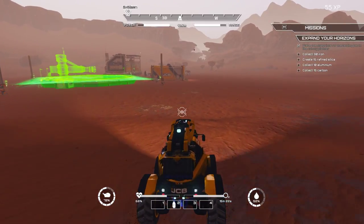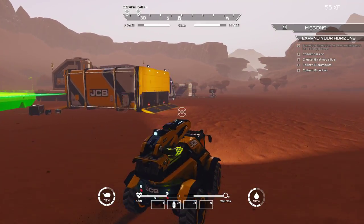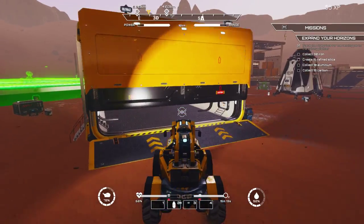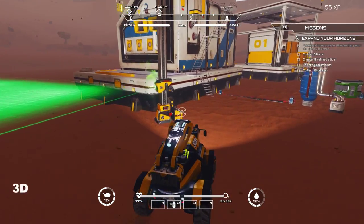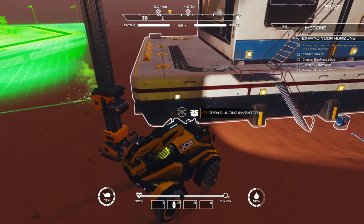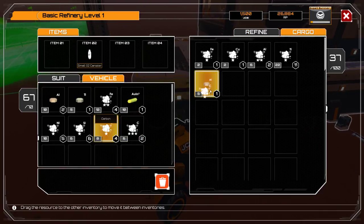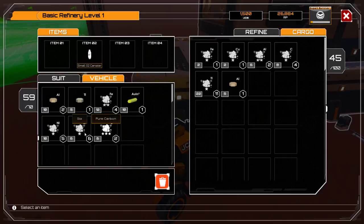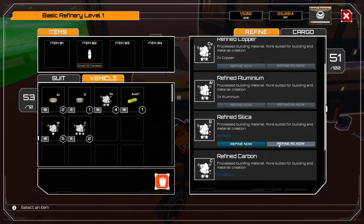So I can use that to sell any extraneous junk that I may be carrying about instead of dropping it all — so that'll be helpful. Let's swing in here, get this fixed up. Get oxygen refilled. Let's open up this building, go cargo. Can't put pure carbon in there, can't put regular carbon though, can't put nickel in, can put silica in. So I need refined silica.